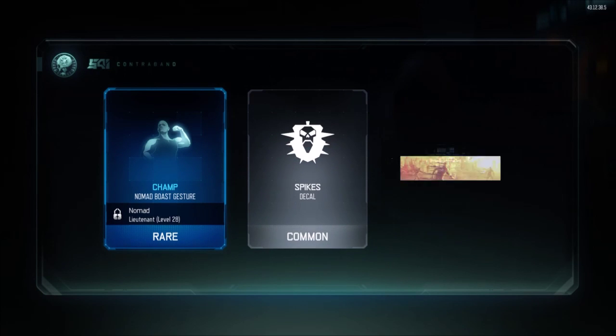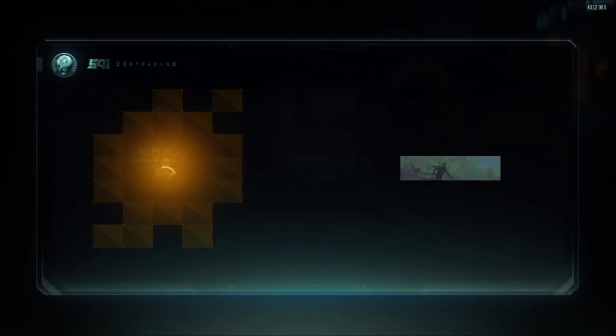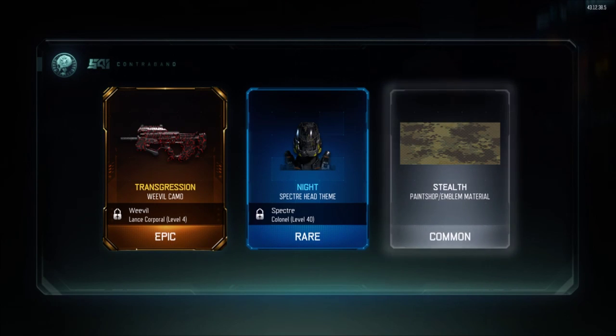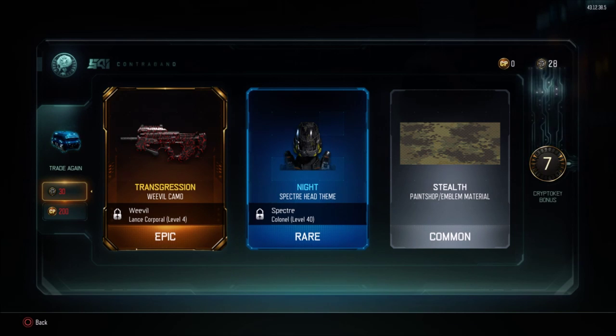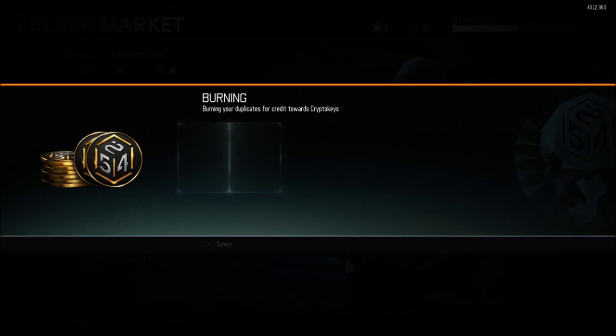There we go. Oh, I thought I was going to get that fucking Epic right there. XR2 Long Barrel — I'm going to use the XR2 a little bit. I think we've only got like one more left, wow. Transgression on the Weevil, Knight on the Spectre — that was pretty fucking sick, not going to lie. Between duplicates, I will have enough to open exactly one more.